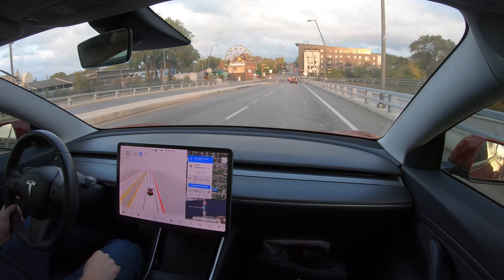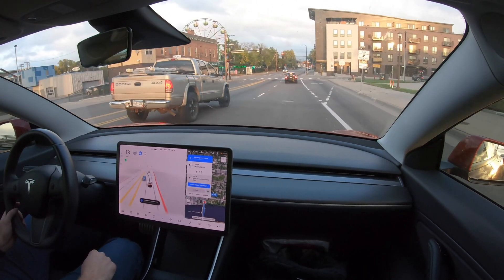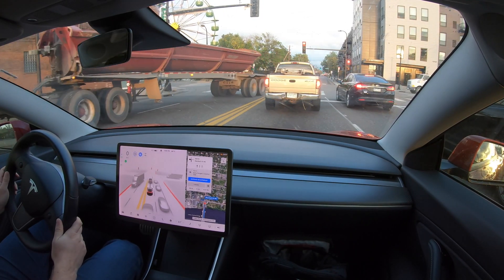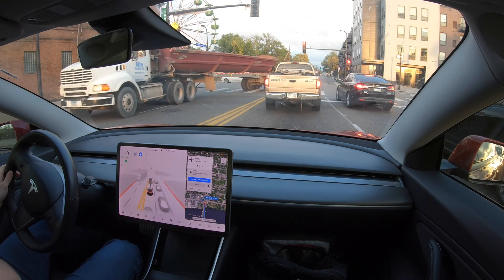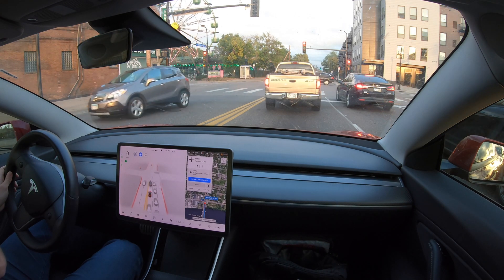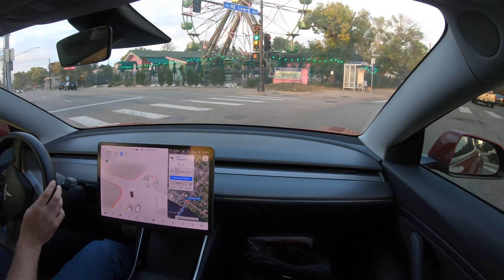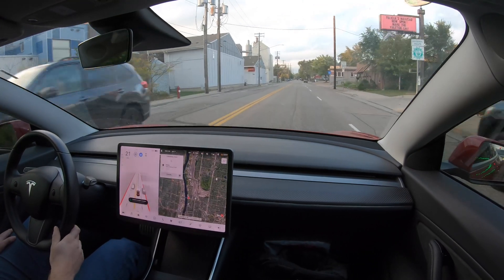I'm kind of trying to trick the navigation into turning left here because I want it to go the way I typically take when I'm driving manually, since it's usually a little faster during rush hour. Let's see if this gets over — and it does. Awesome. Once the car turns left, I'll have it navigate to home.